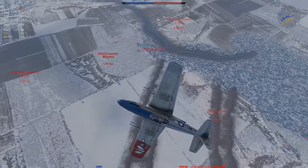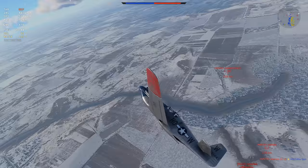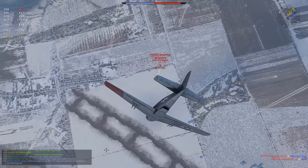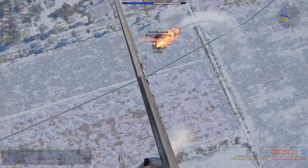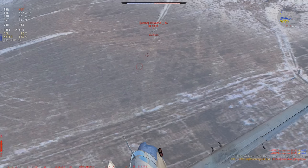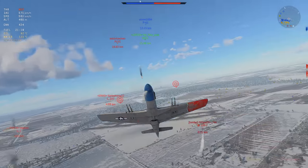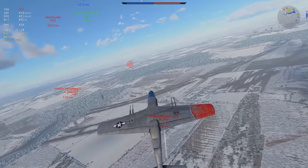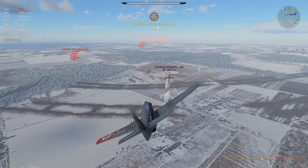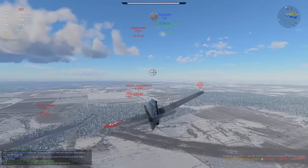My main gripe with this thing is if you start facing planes like the Bf109 F4 — basically anything that climbs very well — it is very annoying to deal with if they never really commit to you. You can try to dogfight them, and it's not like you will lose every dogfight instantly as long as the enemy isn't better than you. But it's very annoying when people start climbing on your six because they will eventually run you out of energy, and you are also not fast enough to outrun someone diving on you. This is relatively low tier, and most planes can just dive on you and completely negate the fact that you are faster than them.